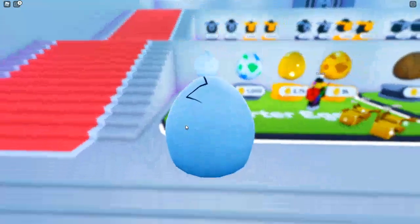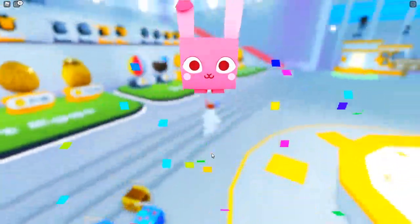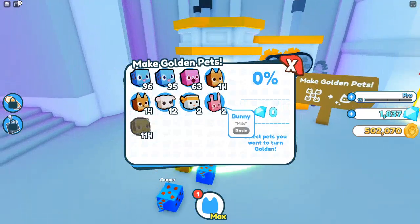And the egg opening animation is as such — there we go, you hatch a bunny. And then you can also make golden pets if you go over here. It's like the Pet Simulator 2 way of making golden pets. If you go over here and put a bunny in...